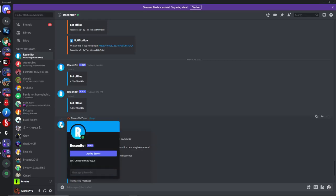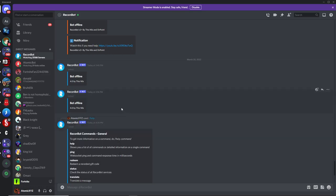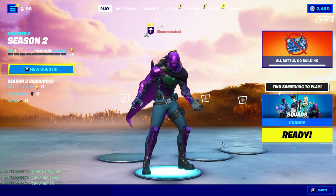If you guys want to invite the bot to your own server — which I highly recommend — just click on the bot, click on 'add to server' just like that to invite it to your server, and then get all these Recon Bots in your own server as well.